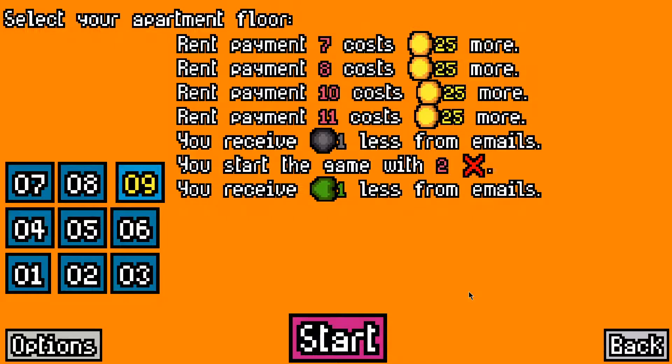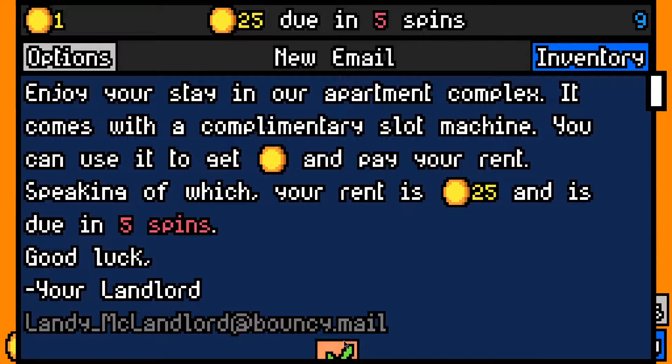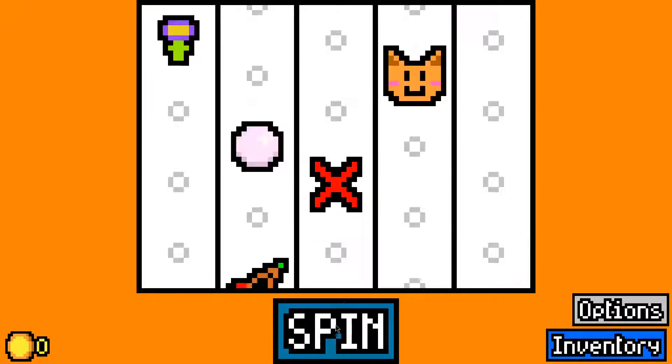How are y'all and welcome back to another episode of KCG Plays. Today we are playing some floor 9 runs on Luck Be A Landlord. Let's see if we can break our losing streak and get some interesting synergies.